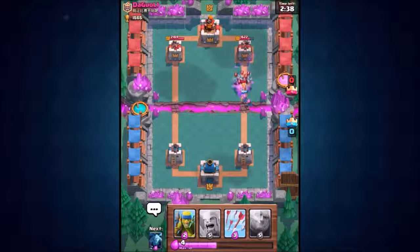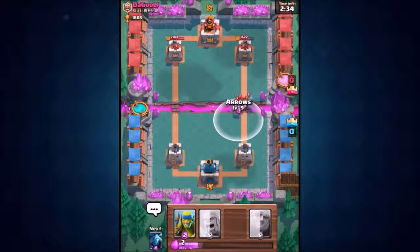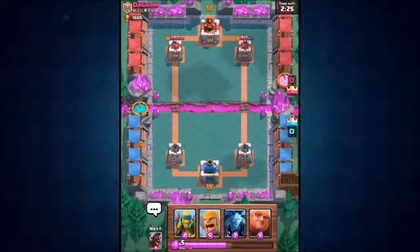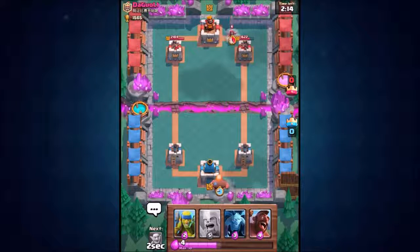He went with a minion horde and barbarians — a decent defense, not going to lie. We arrow those cards, get rid of them. One barbarian left, not going to be much of a problem. We got about 400 to 500 hit points of damage done to the right tower. The next card is the hog rider so we're dropping the giant at the back again.